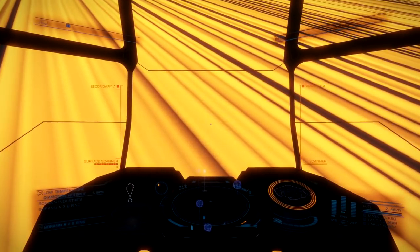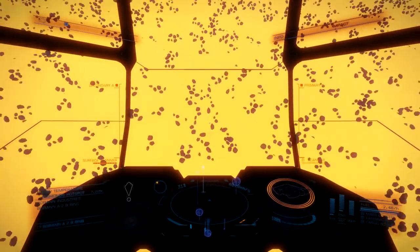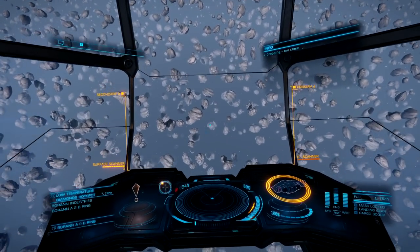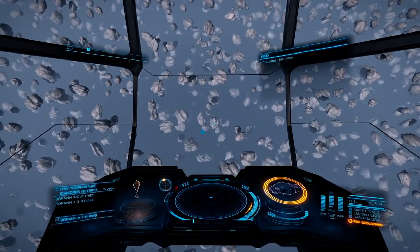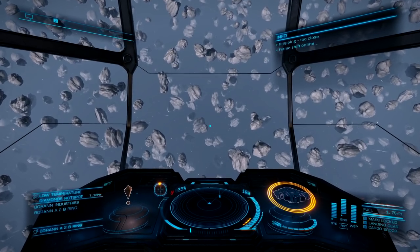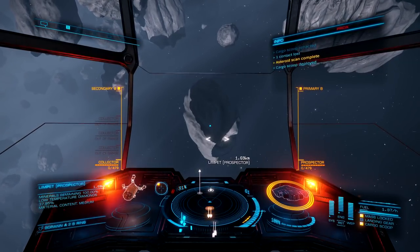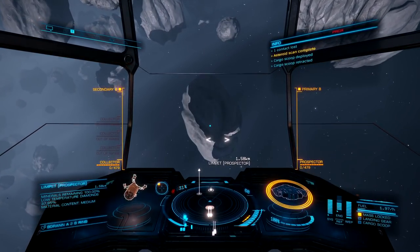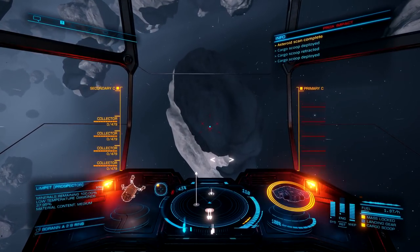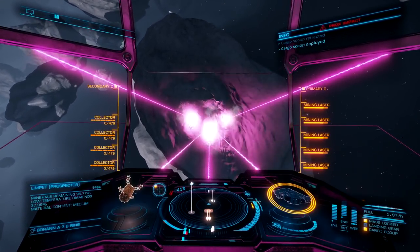I'm going to be dropping into the exact same area and find a nice yellow patch to farm in a dense area. Now that we just hopped into the rings, it is very important that you hang out and wait for the pirates to scan you — doing the mining a little bit too soon can be dangerous because they will attack you. The best thing you can do to cover distance is close your cargo scoop, do a boost, and then open up your cargo scoop to use it as an air brake so you don't smash into the asteroid.